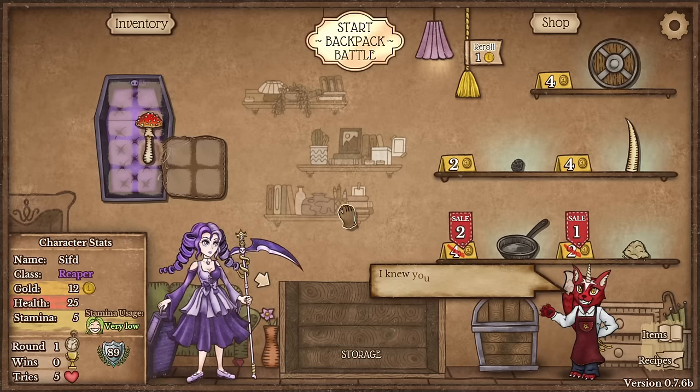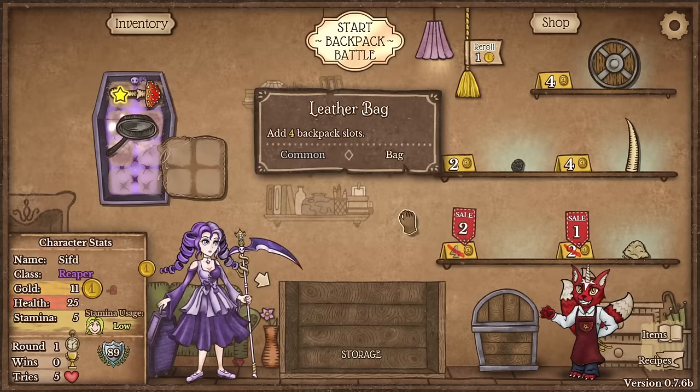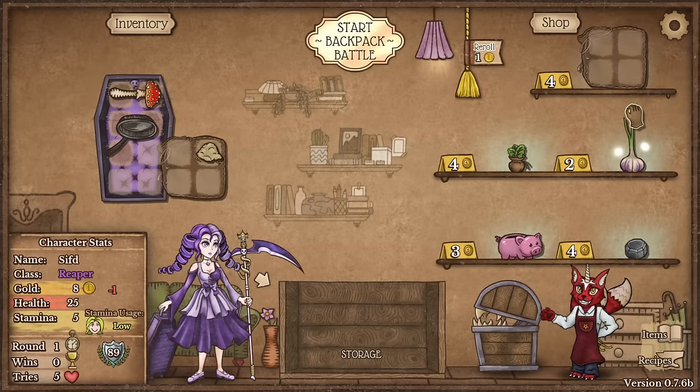Hello everybody, it's me here again with another Bank Bells run and today I'm going to do the Uno Reverse build. For that specific build we're going to be getting the new item they launched — they added a new item in the game. We're going to go Pan, we're going to go Blindness. The build is going to be a Blindness debuff build.